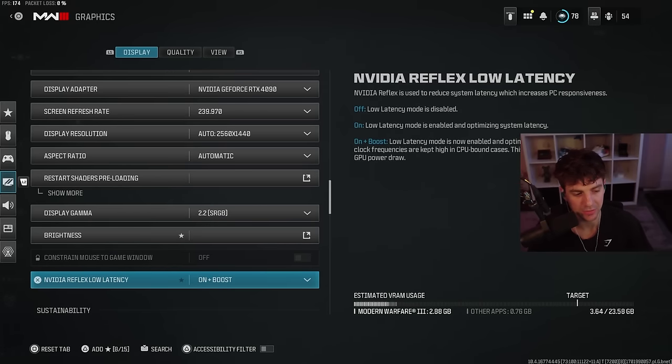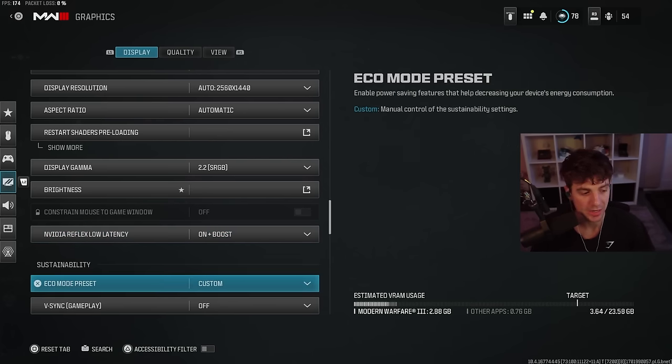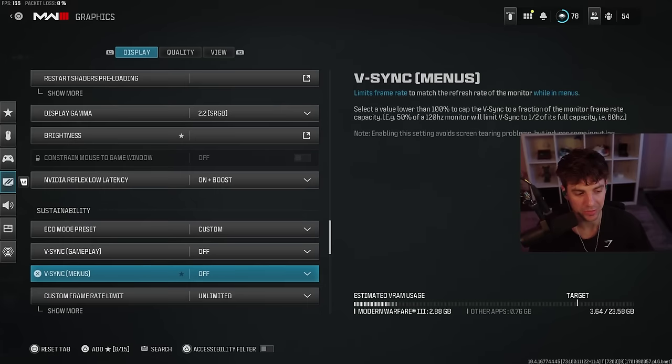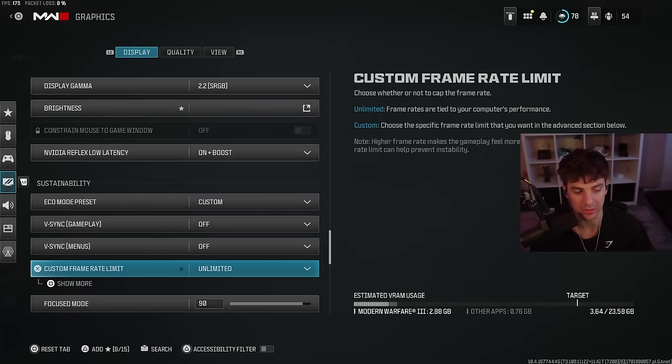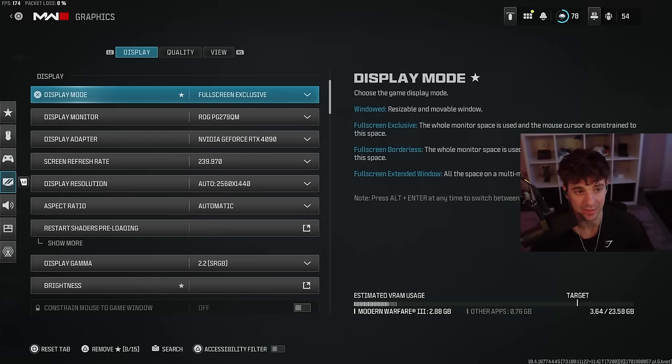Scrolling down here, I am on On Plus Boost now — I was just on On for MW3, but I felt a lot better with On Plus Boost. So I have On Plus Boost, Eco Mode, Custom, both V-Sync menus off, Frame Rate Unlimited, and then Focus Mode 90. And then I have HDR turned off. That is your display settings.